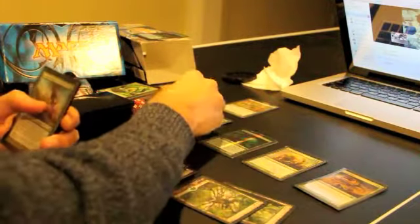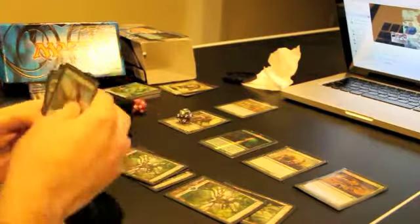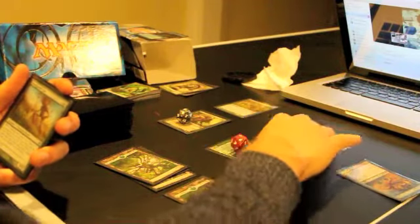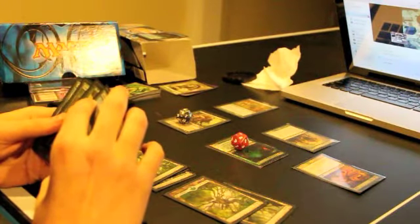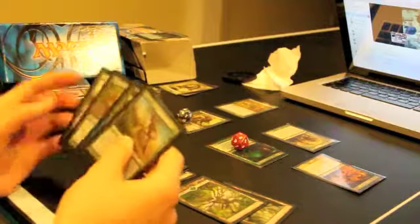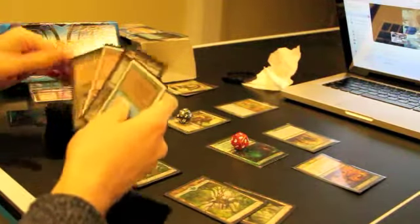He didn't do anything about it. Garruk untapped 2 more, putting him on 5 loyalty, left 2 lands open - but they're really 4 because of Mana Reflection. I gave a counter to Omnath so it turns into a 5/5. Treasure Mage was sitting in play but wasn't very scary, so I attacked him with everything I had, being very aggressive. He chumped Omnath, which in my opinion was probably the worst decision, because he was only on 8 Commander damage. Although the Woodfall Primus does have Trample, so maybe it wasn't such a terrible decision. He took 8 more, putting him on 18.